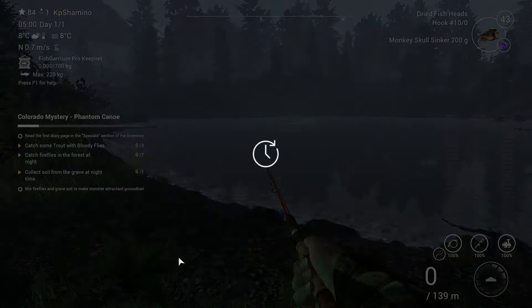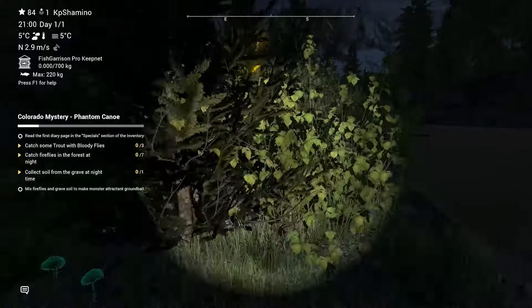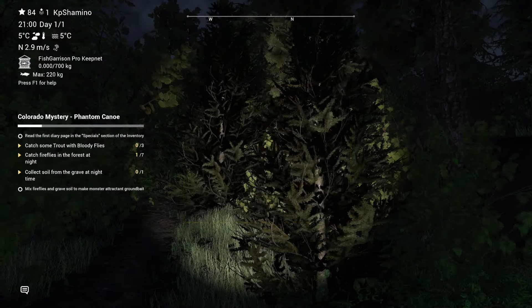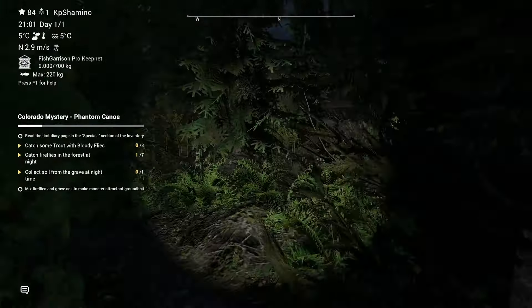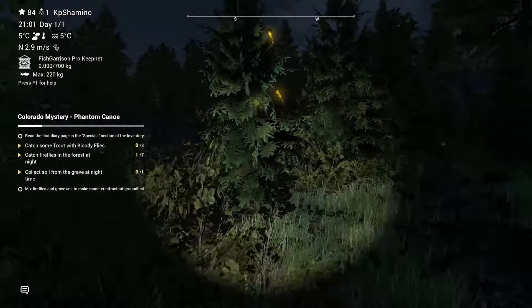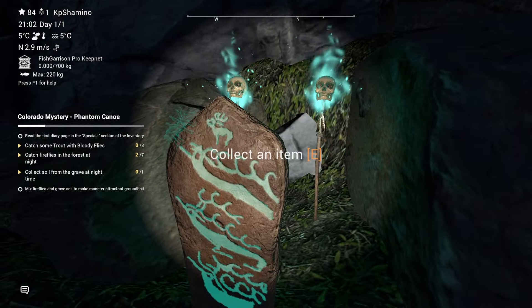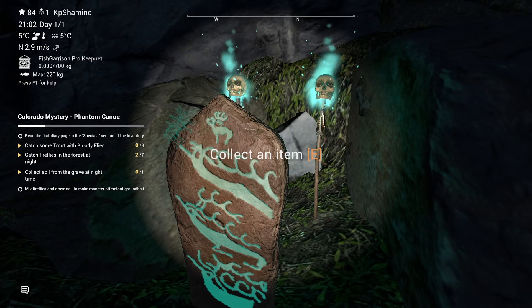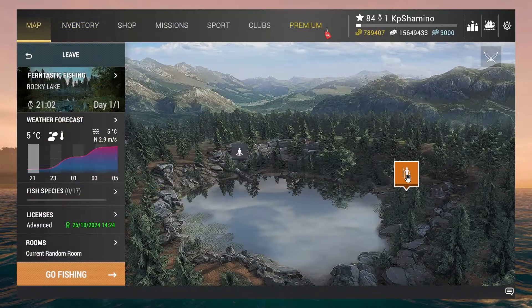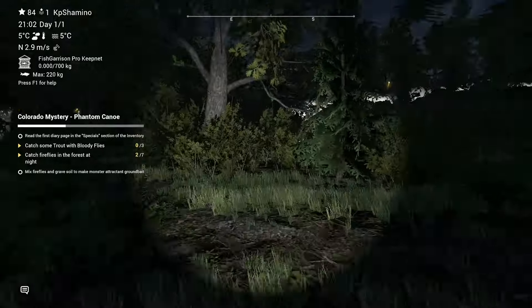I'm going to put it to night because it needs to be at night. I'll put my rod away for aesthetic reasons. Then you just need to run around and you see a lot of fireflies - here you can already see them. I'm going to catch those fellas, we need to have seven in total. Here is what looks like a grave, so I'm going to collect the soil - and yeah, we got the soil. I started at the Fantastic Fishing spot and went to the right.